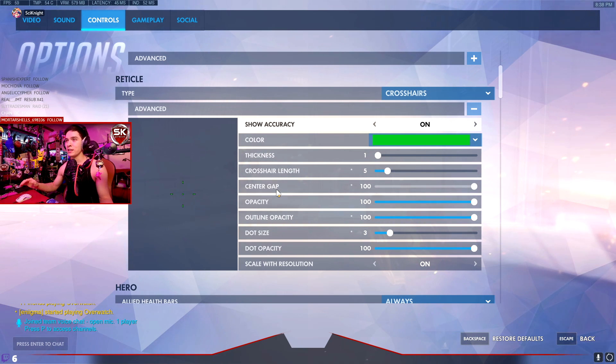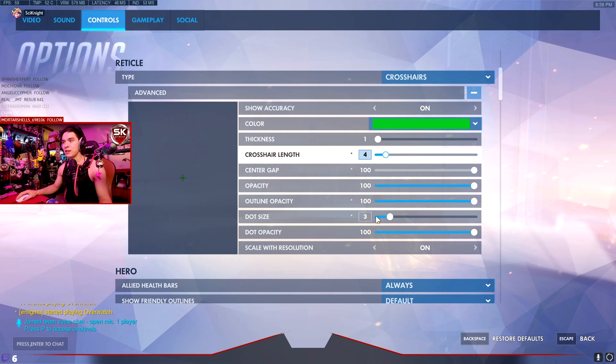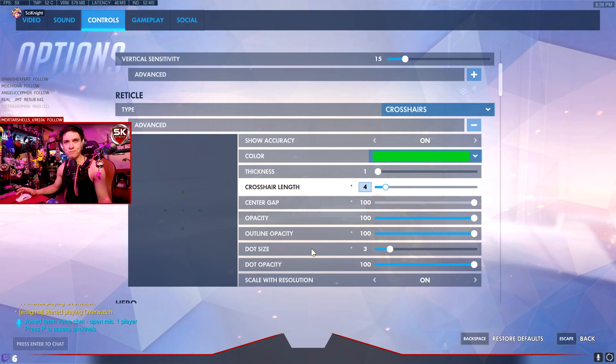Here are the specific settings: thickness I have set to 1, and crosshair length is 5 - though at times I've had it as small as 4. I'm putting it back to 4; I'd been playing around between 4 and 5. Either way, it's whatever is comfortable, but for me at about two and a half feet from my monitor, sometimes even more when I lean back gaming, that's the smallest it can be where I can still see it but it's not in the way. Center gap is irrelevant because I have Show Accuracy on. Opacity is full, and dot size I have down to 3 - just minimalistic and easy to not be distracted by.